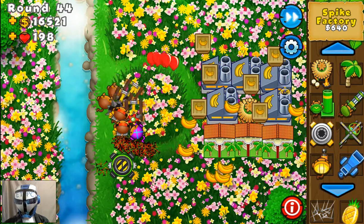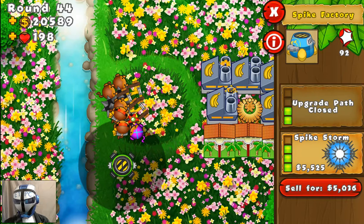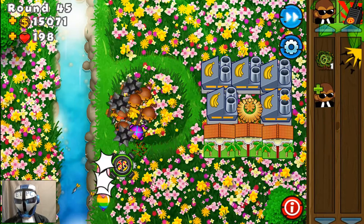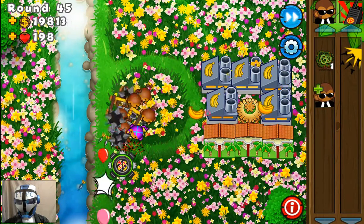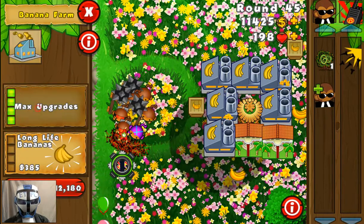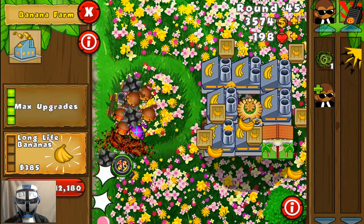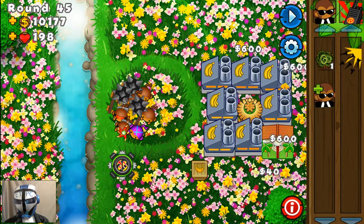Another banana research facility — yes it is. Money's coming in like crazy. 20,000 cash — our MOABs are coming. Let's get the spike storm. I'm pretty confident — bring it on. Why not just go over the top on this one? We're getting 3000 per round from income, so with six to seven banana sources that's 21,000 per round. Remains funny — it's funny.